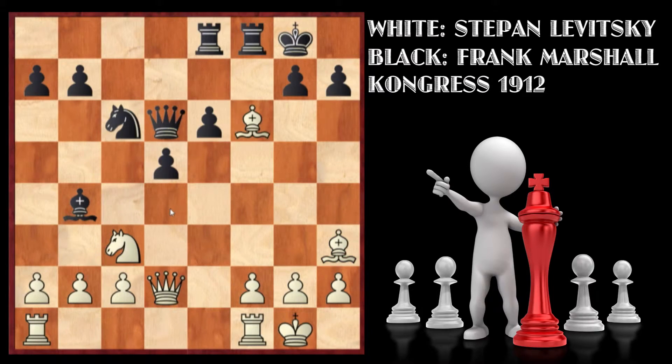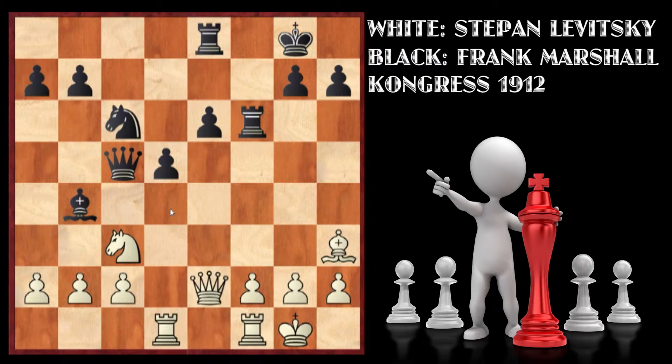Bxf6 happened, then Rxf6, Rd1, Qc5, Qe2, Bxe3, Bxe3. In this position we see the pawn islands: white has three and Black has three as well. But recalling the start of the game where white only had two pawn islands, that was much more advantageous positionally. So from the starting position, white has gradually gotten worse and worse in terms of pawn structure and piece placement.